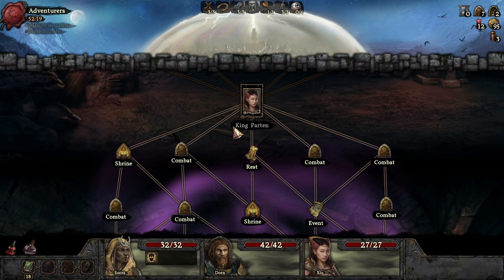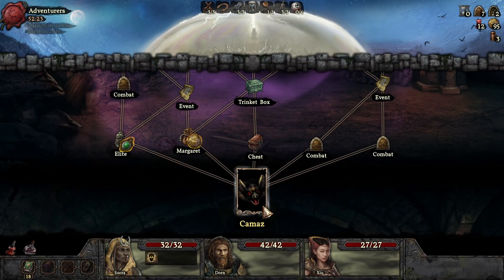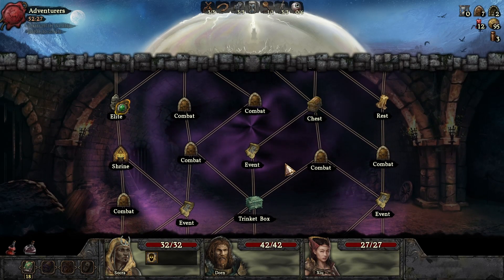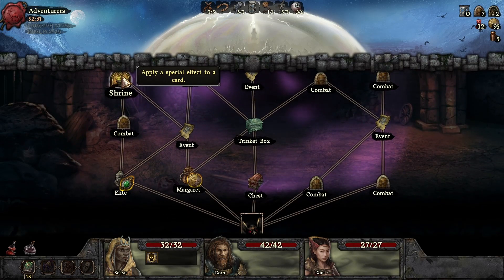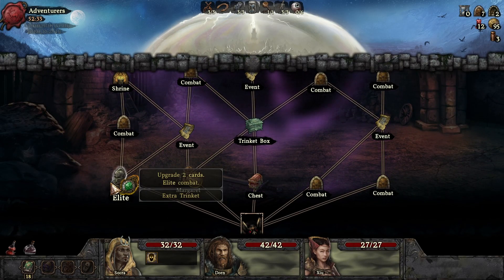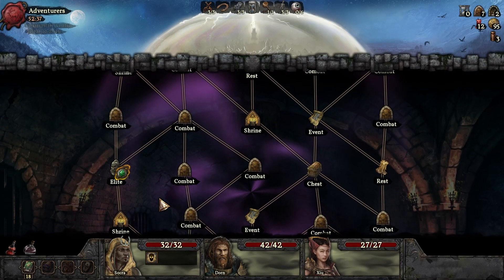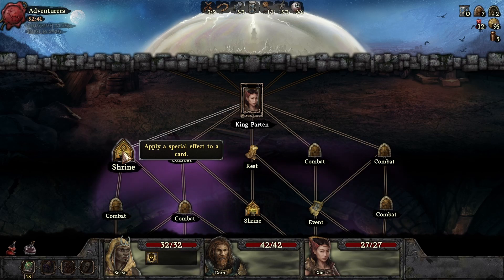We've just killed the crab and we're heading down to the bat. We've got trinket boxes, treasure chests, and we need some elite shrines. We've got the cash shop here as well. We'll go to the event and see what we want to do. Let's go to the shrine and see what that's got to offer us.